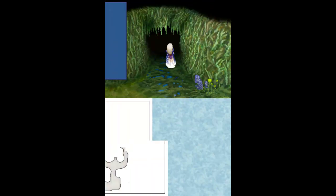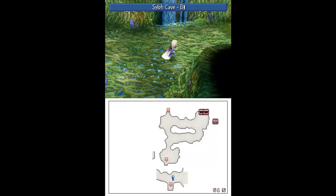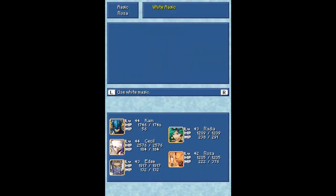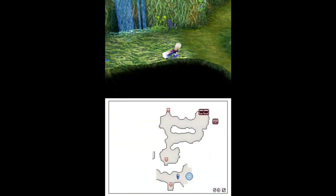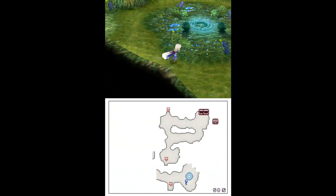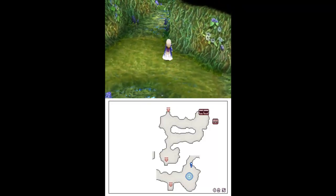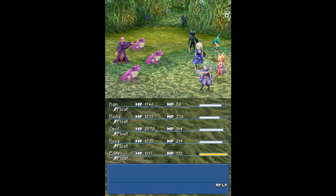Hello and welcome back to Let's Play Final Fantasy IV. This is veteran 0-1-2-1. This cave kind of sucks right now because I'm getting lag. Maybe I should actually cast Float here — might be a good idea. It's not too bad, as long as there's no lag in the random battle zone, it doesn't really matter.